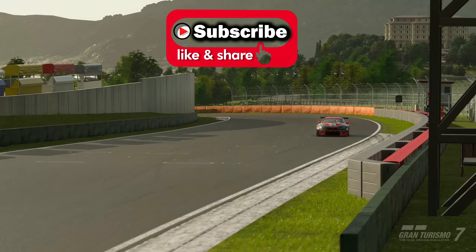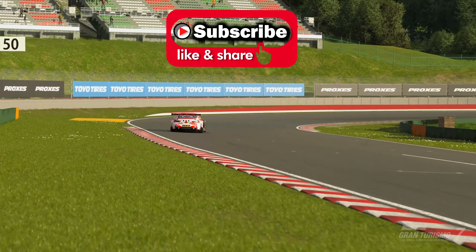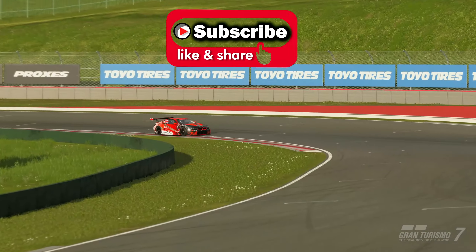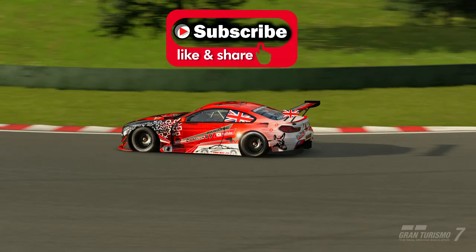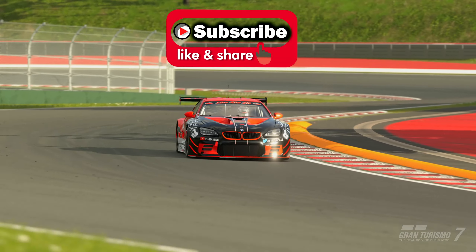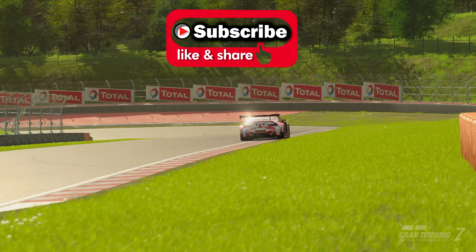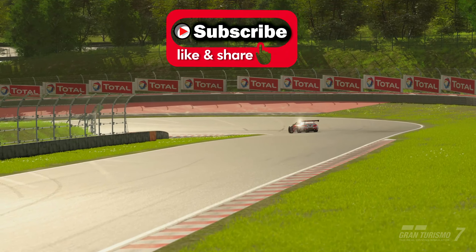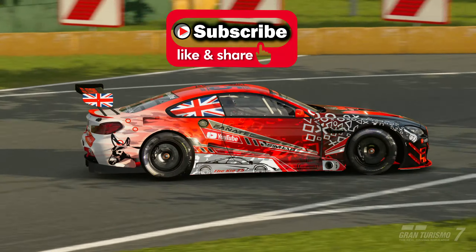Welcome back to the channel for another video on Gran Turismo 7. I'm back with a new sport mode 2 million credit guide to help you get those credits as easily and as quickly as possible. This week might just be one of the easiest combos we've ever had - I think it might even be easier than the BB Raceway we just had. You can use any car you want in Group 3.